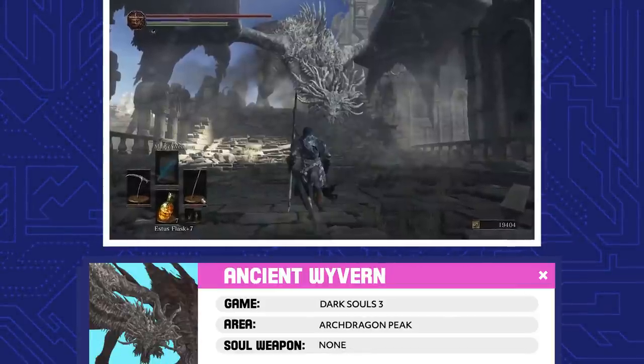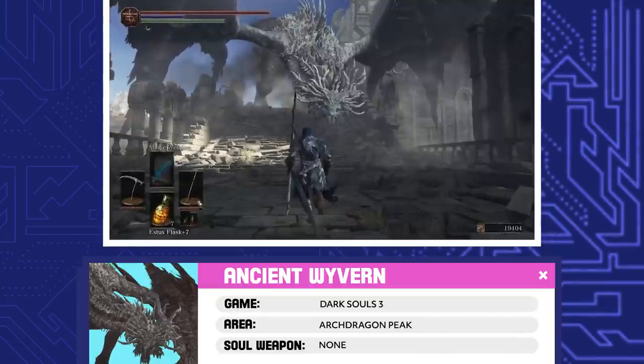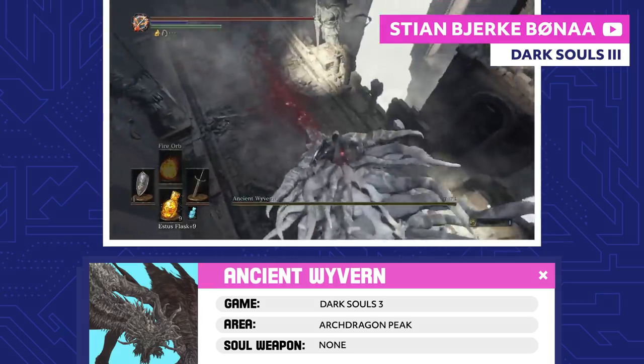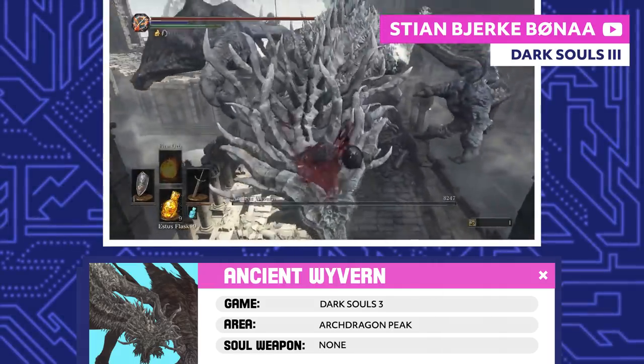Ancient Wyvern. There isn't much history to this Ancient Wyvern, which makes sense because there's not much of a fight either. You just have to run your way up the ruins and stab him in the head with a plunging attack. One hit and it's done.